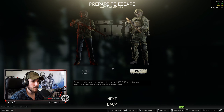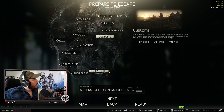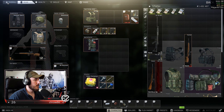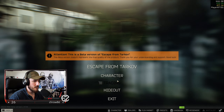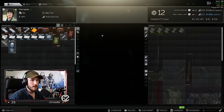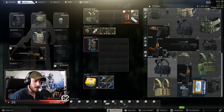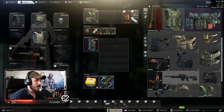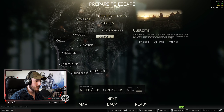We do have enough money now as well for the scav lucky scav junk box, but you do have to be level 13 for that. We did get to level 12 finishing that task, so that's good — one more level. We'll be able to grab that and then that's going to be very very good for the stash right here. I'm going to wait until it's like 11 o'clock and then we're going to jump into a night raid on customs.